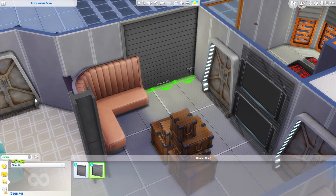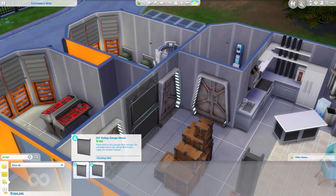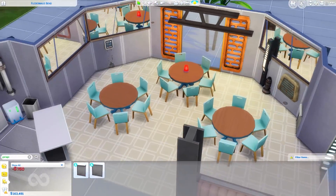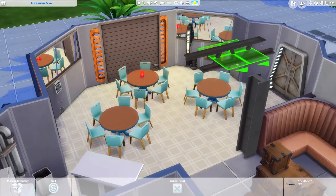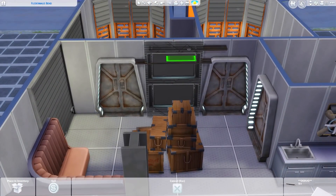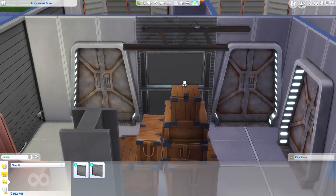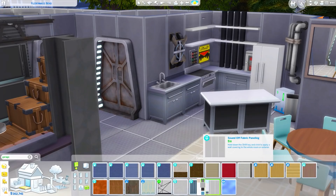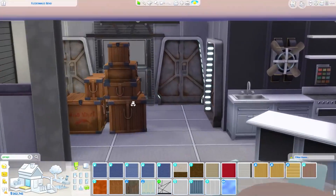A little bit later I also kind of turned storage into a living room space — there are the crates in the middle, some TVs, and then there is that booth that actually came with the Star Wars pack. I felt like it fit in here pretty nicely. I also used a ton of these garage doors to kind of block off windows — I thought it just added to the aesthetic I was going for — plus lots of bars, pipes, and random decorations that felt right.